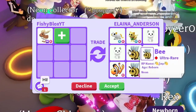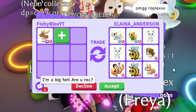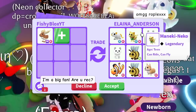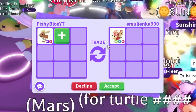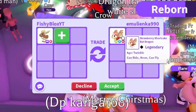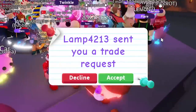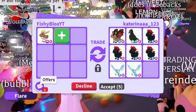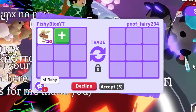The next offer is a golden rat, maneki neko, two arctic foxes, and a ton of other pets that are kind of hard to trade. I do like the golden rat but I don't think this is enough. They added a neon strawberry shortcake bat dragon — that's a really cool pet, but I could make my own. I'm gonna try and go for something a bit older. The next person is just flexing, so we're going to decline.